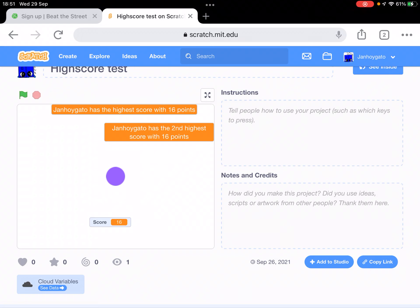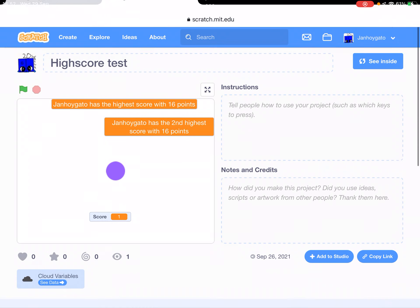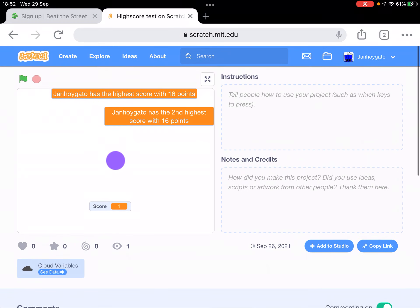Hello guys, welcome to another video. Today I'll be telling you to play this game I made myself. It's about beating my score. First, you have to press this purple dot and then it will give you a score at the bottom. You can also comment on the Scratch comments an update or a bug fix.